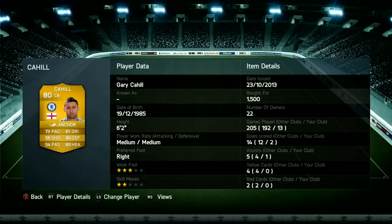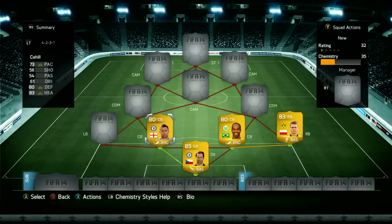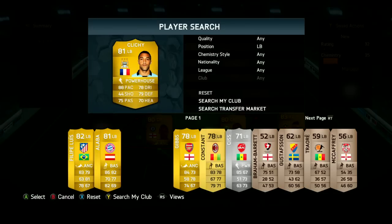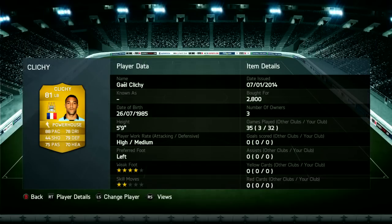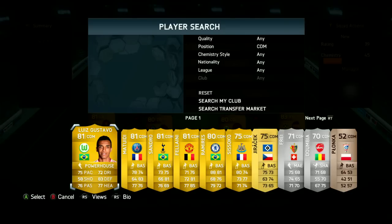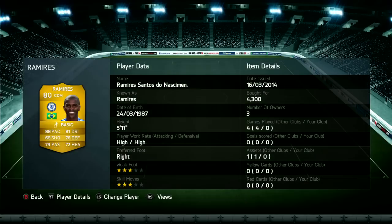Then we have got Gary Cahill — one of my favourite underused defenders. I don't really see many people using Gary Cahill in teams and I think he's genuinely one of the strongest centre-backs in the game. He's really good. Then Clichy at left-back — very, very strong left-back. Probably one of the best in the BPL for me because he's so fast. He's always there when you need him. And when he's on the opposing team, my God, is he annoying — but in your team, he's pretty good.